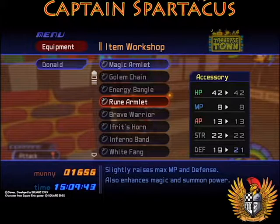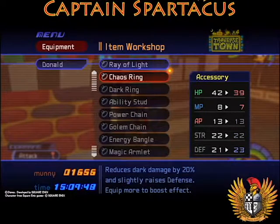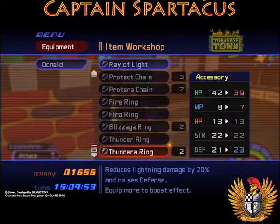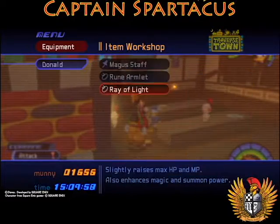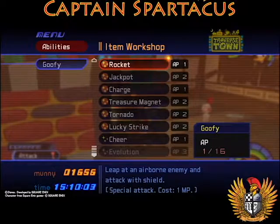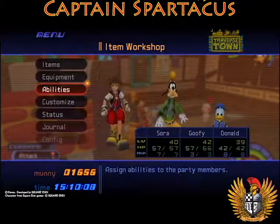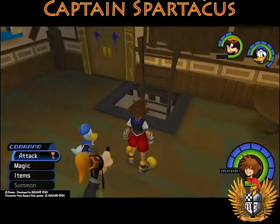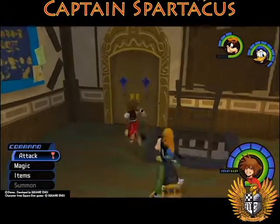The Element Ring — equip more to boost effect, that's pretty good. Let's trade out the Element Ring for the Gaia Bangle for Goofy, and the Magic Armlet for the Rune Armlet for Donald. We really need some AP — we have so many abilities we want to equip but just don't have the AP for it. Look at Goofy's health though, holy cow! Let's go talk to Sid.